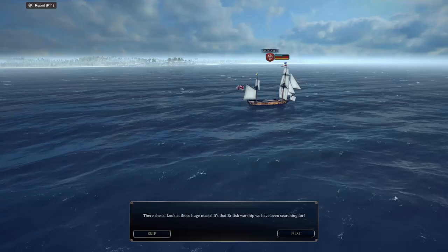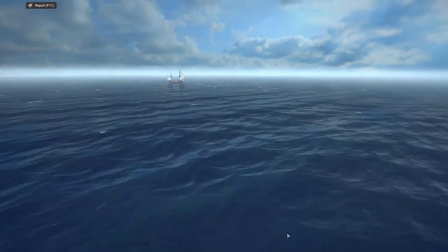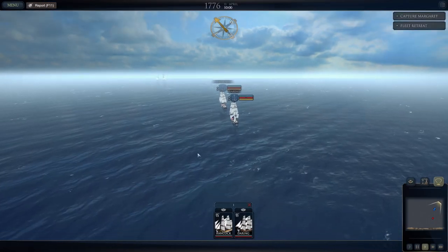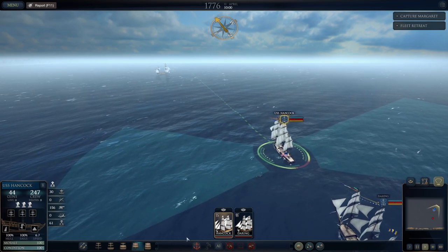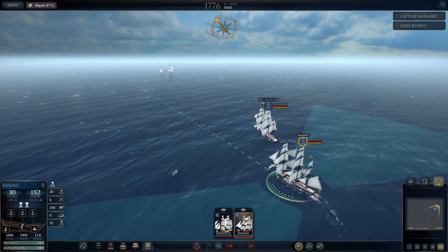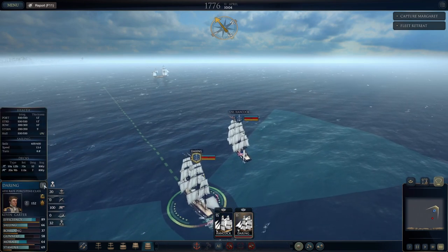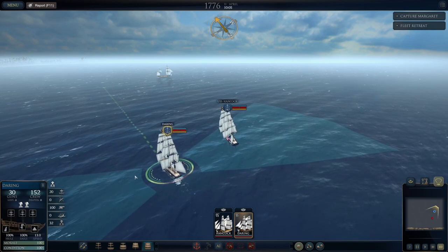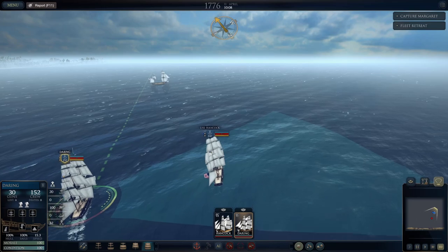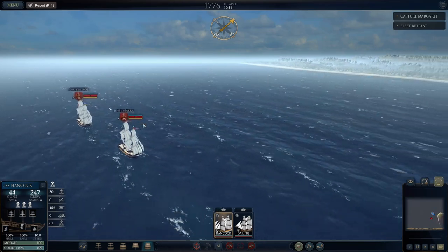Let's go for it — just two ships, sending Hancock and Daring. If you've got suggestions for ship names let me know and I'll update them for the next video. There she is — look at those huge masts. That's the British warship we've been searching for. That is not a ship of the line, not even a frigate — it's an armed merchantman, and badly damaged. It's not what we're after, but I'll still take it. Let's go full sails. Daring is a fast ship — I love it, 13 speed. I feel like there's got to be a twist here.